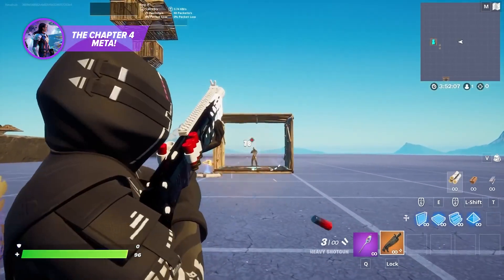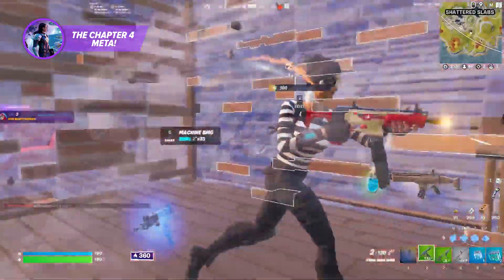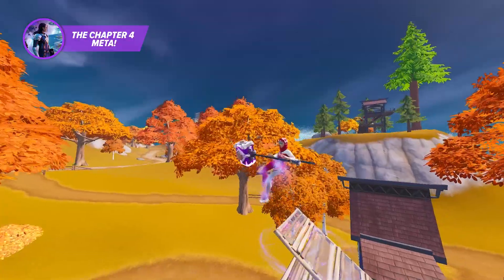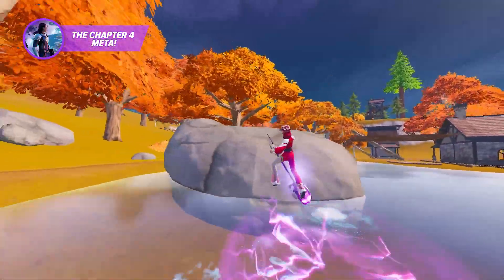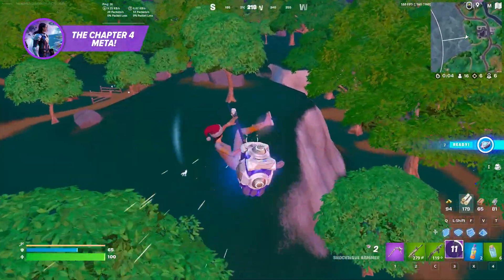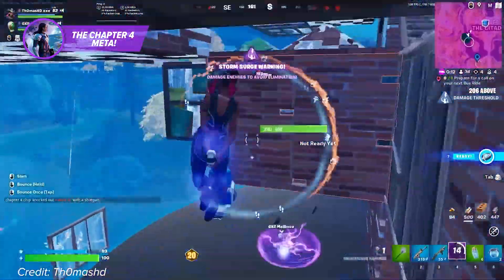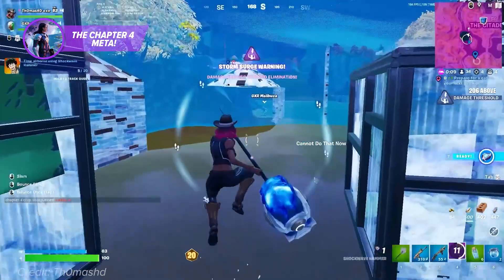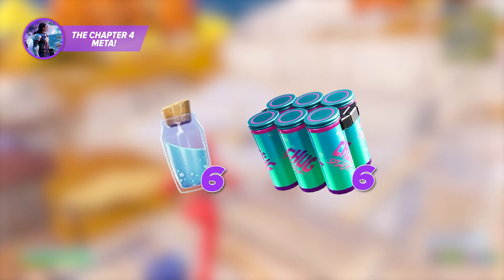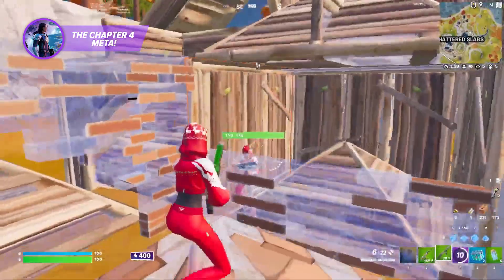The heavy shotgun isn't as powerful as the Thunder when it comes to headshot damage, but the body damage it deals is unreal. You can hit consistent 100-plus damage shots from pretty far away, and the bullet spread while ADSing is insanely small. Since you're saving an extra slot by ditching the SMG, you can hold onto the shockwave hammer without sacrificing heals. Even with the shockwave hammer being nerfed into the ground, the means of transportation it offers makes holding it a no-brainer. A series of four consecutive hits can send you super far, and it has a reasonable recharge time. For your heals, holding six minis and six chug splashes is the way to go.